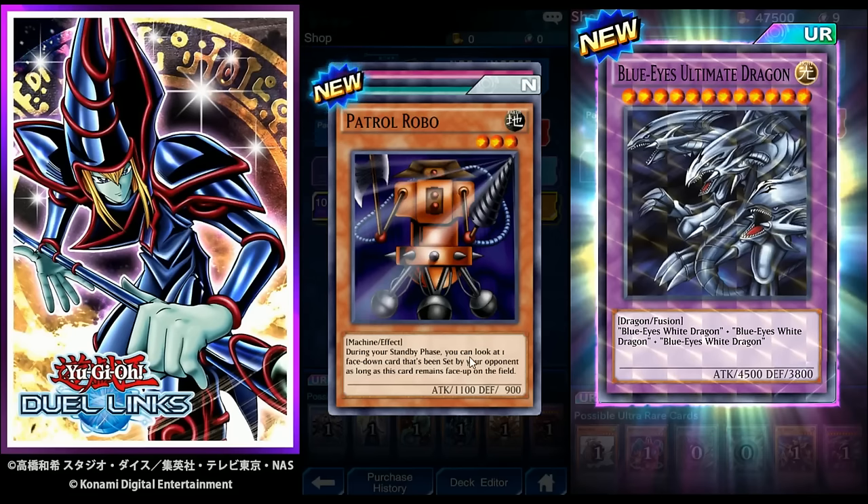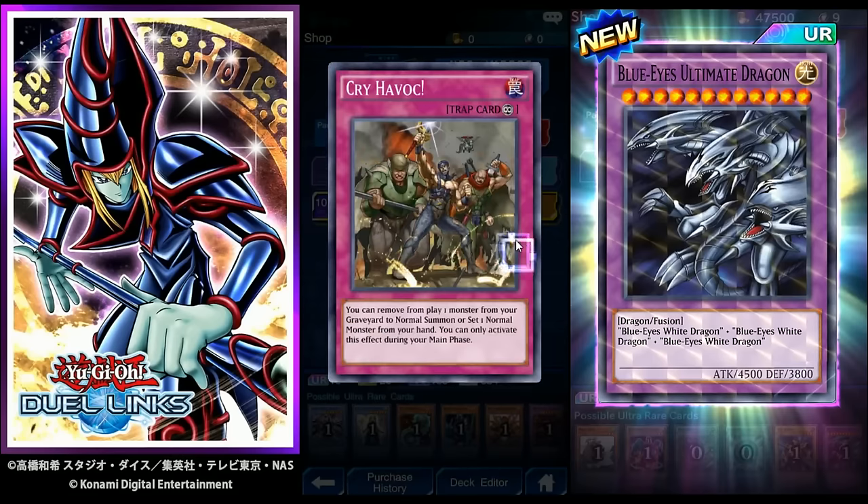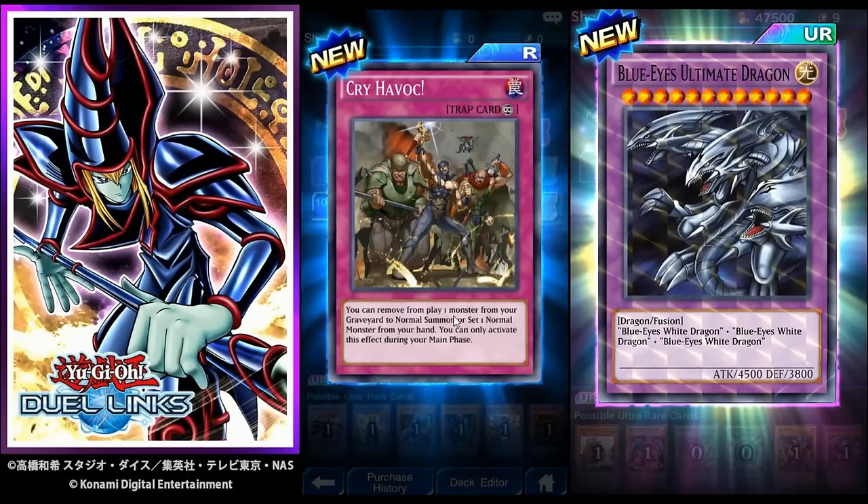Patrol Robo: during your standby phase, you can look at one face-down card that's been set on your opponent's side as long as this card remains face-up on the field. Buster Rancher: only a monster with 1000 attack or less can be equipped with this; during damage calculation, increase the equipped monster's attack by 2500 if the opponent's attacking monster has 2500 or more attack or defense. Cry Havoc: remove from play one monster from your graveyard to perform a normal summon of a normal monster from your hand during your main phase.